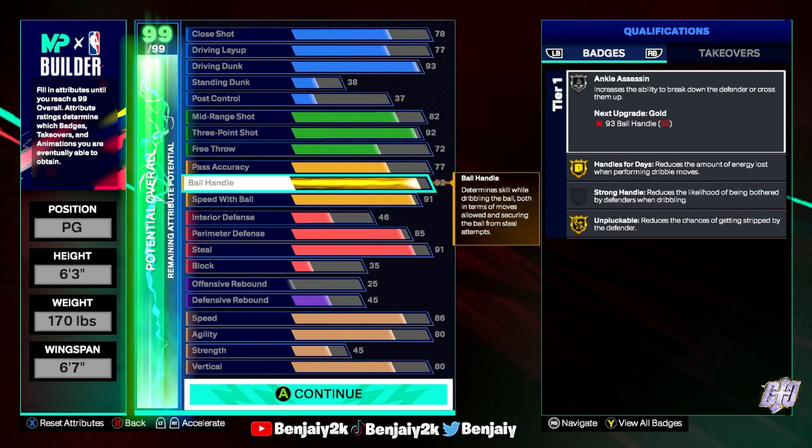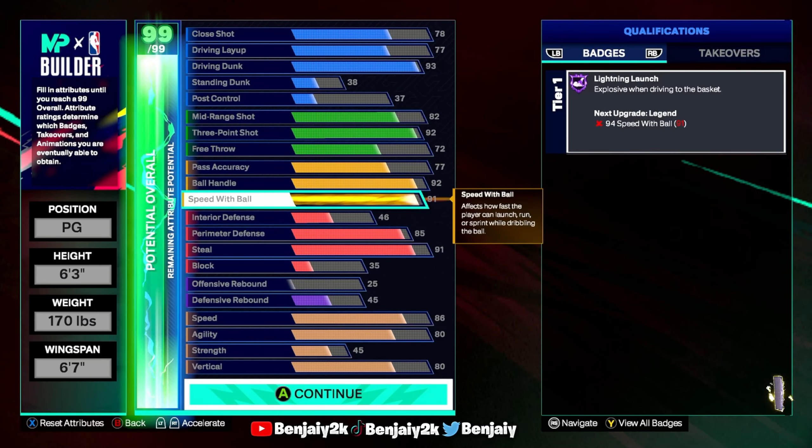Lane steals are insane this year, and steals in general are too. So you want a high Unpluggable rating. Unpluggable pretty much works this year — the worst thing is lane steals specifically. Speed with ball: 91 — you get Lightning Launch, which is a really good badge. I'd keep it at Hall of Fame. I wouldn't lower the speed with ball. I wouldn't touch it.